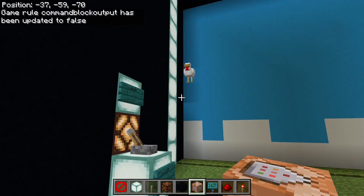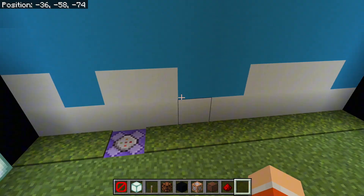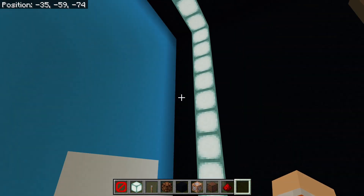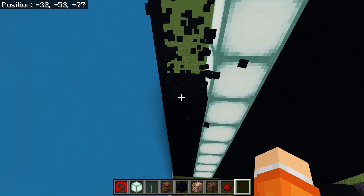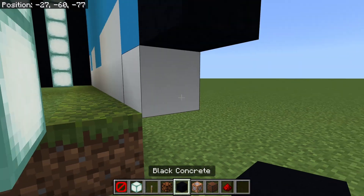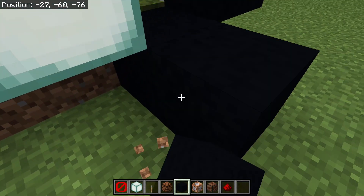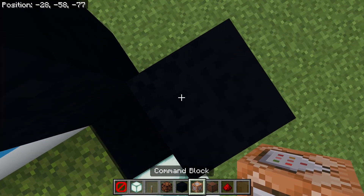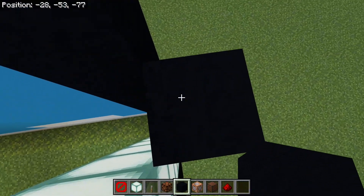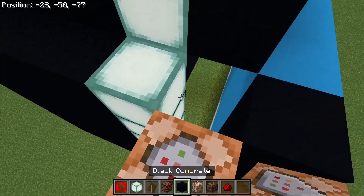Now whenever we spawn it, it's just there and doesn't say anything in chat. I forgot to cover this up but you can do that. Then we're going to go over to this wall, break all of those blocks right there, extend it a block, go up one block, and place three command blocks, then three solid blocks, then two more command blocks, and cover that up.